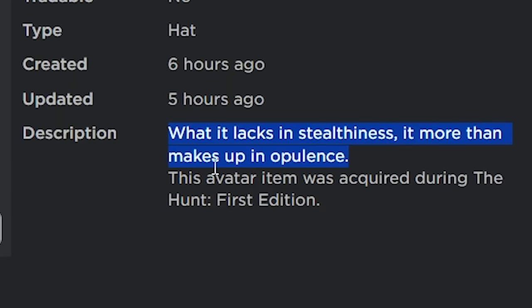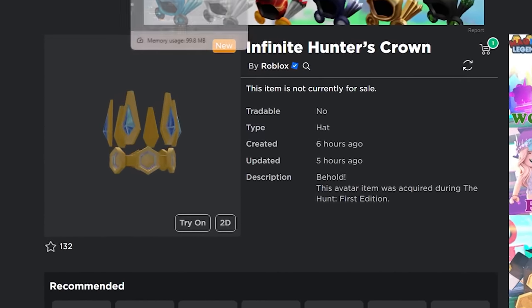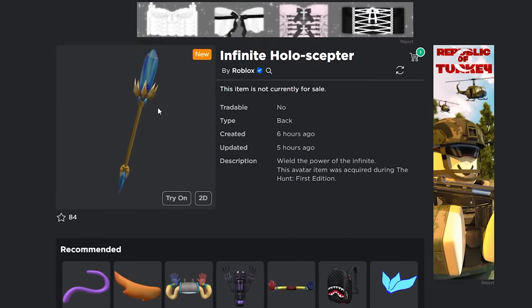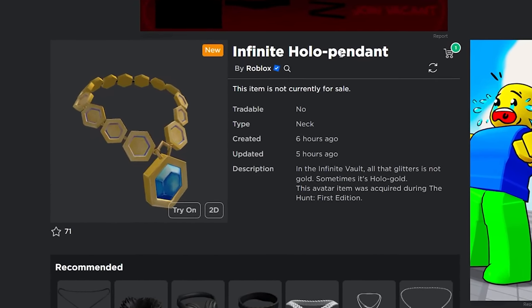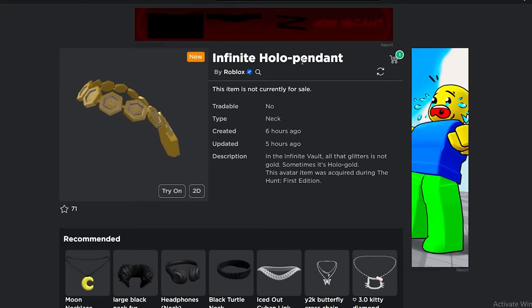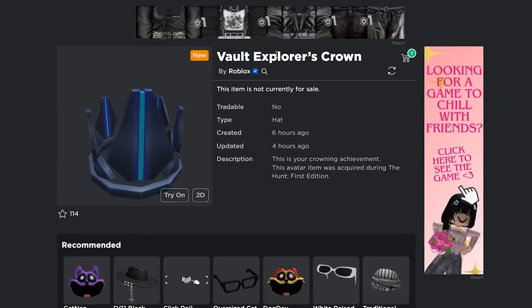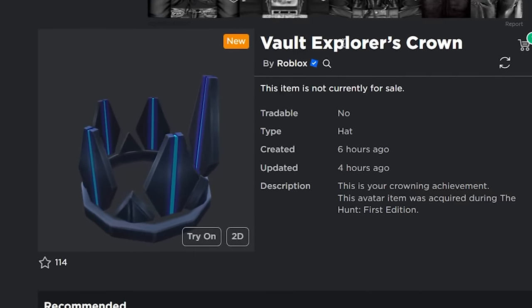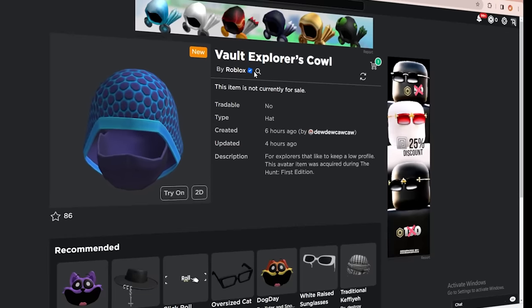There's the Infinite Hunter's Wings, part of a series of Infinite Hunter items. There's also the Infinite Hollow Scepter, a back accessory, and the Infinite Hollow Pendant — all part of that infinite series with a nice gold and blue design. Then there's the Vault Explorer's Crown, which is likely earned from the vault by collecting different badges.